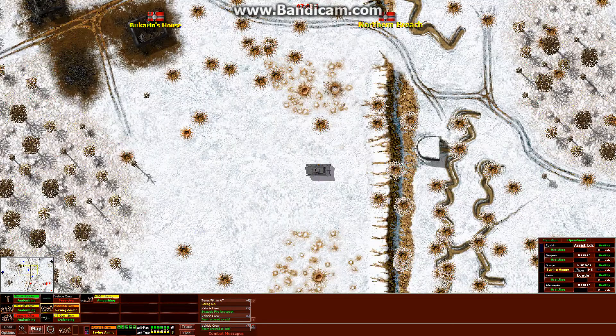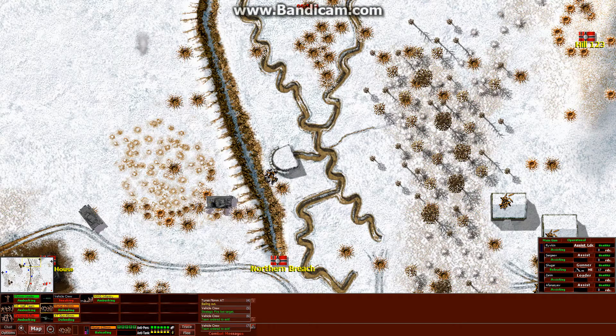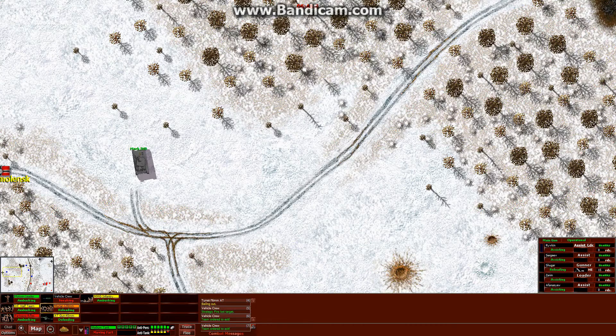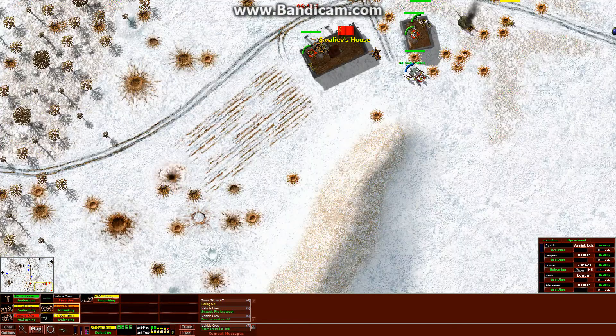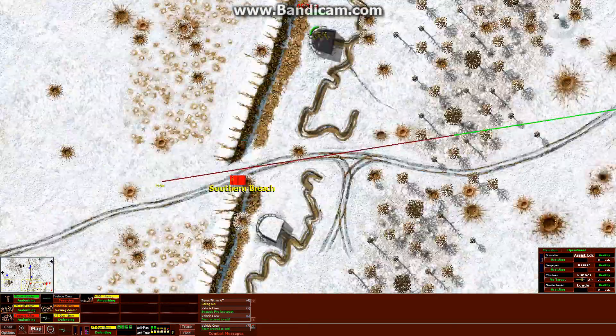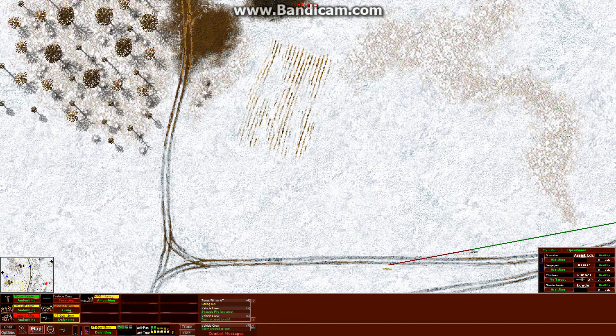Oh no, saving ammo — please, I have to shoot. The light mortar seems to be better than the heavy mortar actually. And they got a Mk4. Seems like I have to change this position if the Mk4 is getting too close, and if my anti-tank guns are destroyed I'll retreat. Nothing much I can do if they are both destroyed.